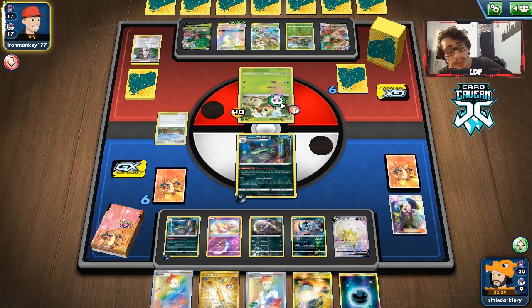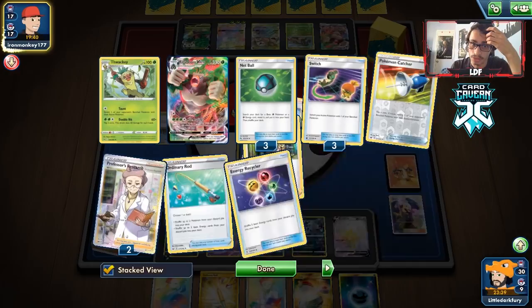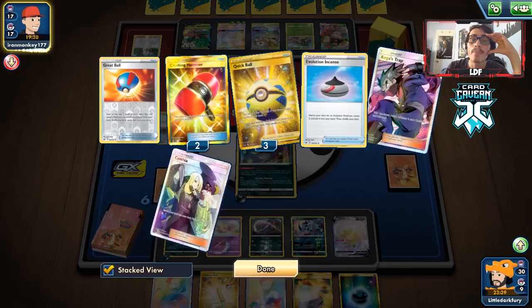They have their last Research — kind of scary. I don't know why they bench Rillaboom though. They're definitely playing four Switch if they play three. We'll probably see them Switch. They are out of Research now, so I think I will Marnie them rather than play Research — they have a pretty big hand and Marnie here is the better play.